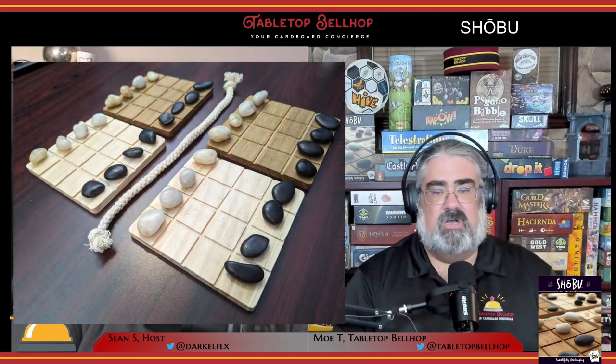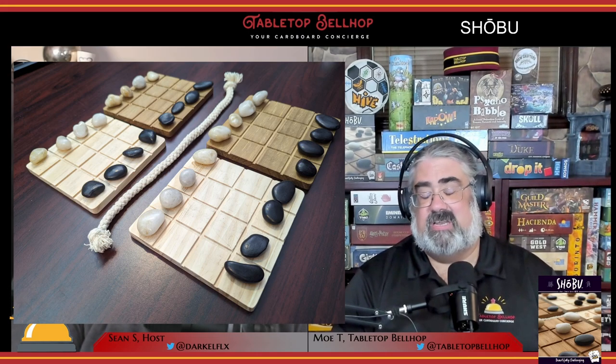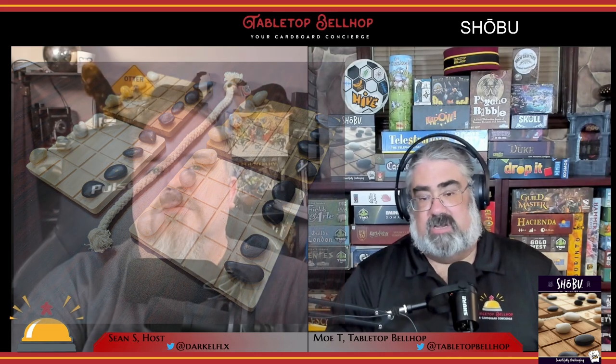One of the things that sticks out about this game is the components, which you can get a good look at in our Shobu unboxing video on YouTube. What you're going to see there are four wooden boards — two light, two dark — with a four-by-four grid on one side of each of them. There's a silk knotted rope, 17 stones in two colors, light and dark, and a rulebook that's really a single-page, two-sided, folded in half. You only get 17 stones, but you only need 16 — the bonus is a nice quality-of-life improvement in case you lose any of your stones.